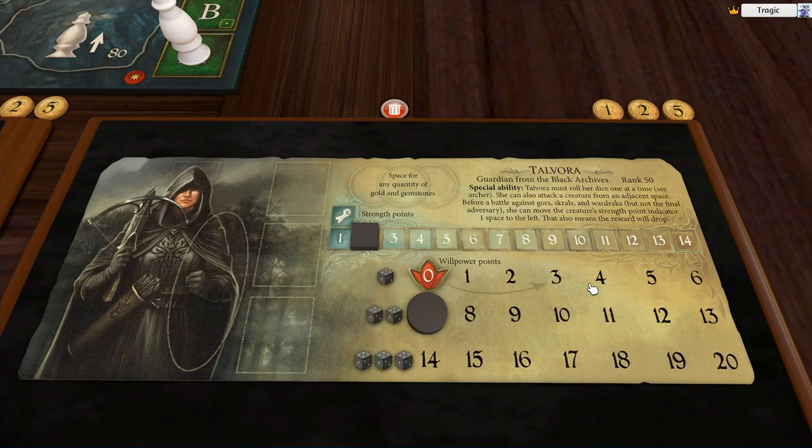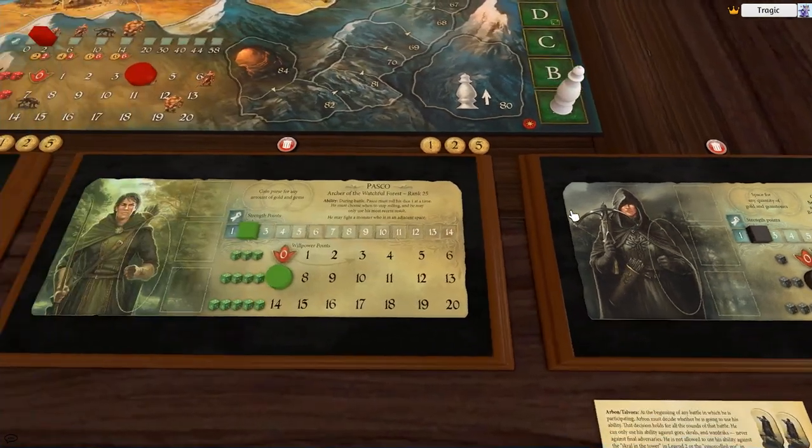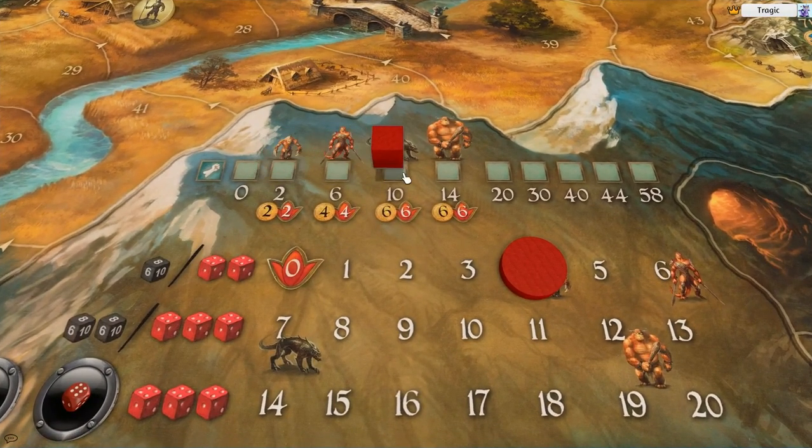Travolta is interesting — I think he's one of the weirdest heroes. He's the assassin. He's also ranged and can fight with only one die at a time, just like the archer, except he's got much less dice. His ability is really bizarre. If we look at the monster strength track, he has a cube that covers things. Say we're fighting a war doc — his ability allows him to move that cube, so the war doc has just lost four strength right off the bat. This is a huge ability, especially when he's fighting solo. Fighting a gore, you can make it worth zero.